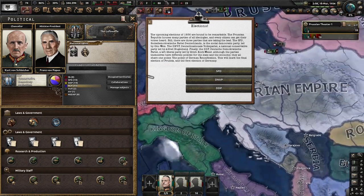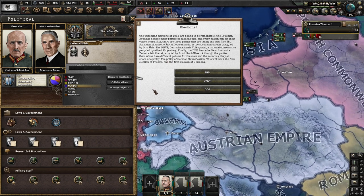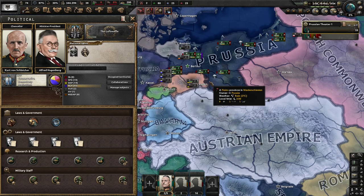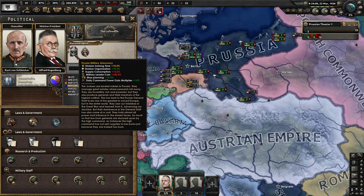The upcoming elections in 1936 are bound to be remarkable. The Prussian Republic houses many parties of all ideologies. Three parties are taking the lead: the SPD (Socialdemokratische Partei Deutschlands), a social democratic party led by Otto Wels; the DNVP (Deutsche National Volkspartei), a national conservative party led by Alfred Hugenberg; and the DDP (Deutsche Demokratische Partei), a left liberal party. Although parties have different policies, they all share one policy: German reunification. We're a conservative democracy, so let's go with conservative. Golden Century is interesting, and we also have Prussian military aristocracy.